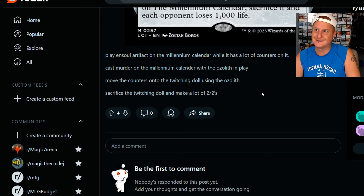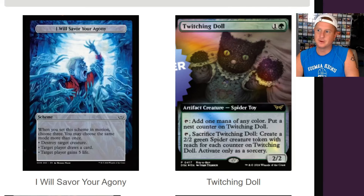So a way to get this just crazy: you play Ensoul Artifact on the Millennium Calendar. While it has a lot of counters on it, cast Murder on the Millennium Calendar with the Azalith in play. Move the counters onto the Twitching Doll using the Azalith. Sacrifice the Twitching Doll, make a lot of 2/2s. Yeah, that would get the job done right there. Pretty cool — a little post from Reddit.